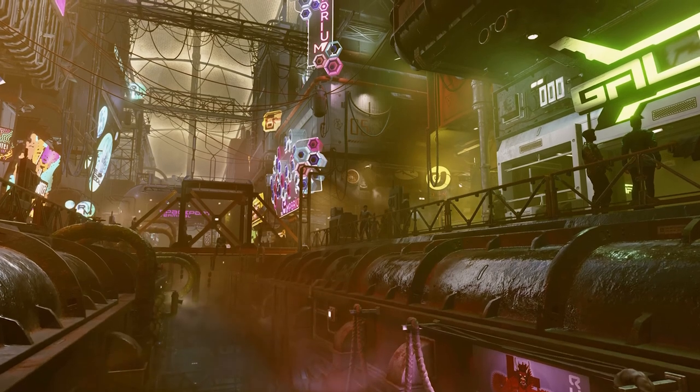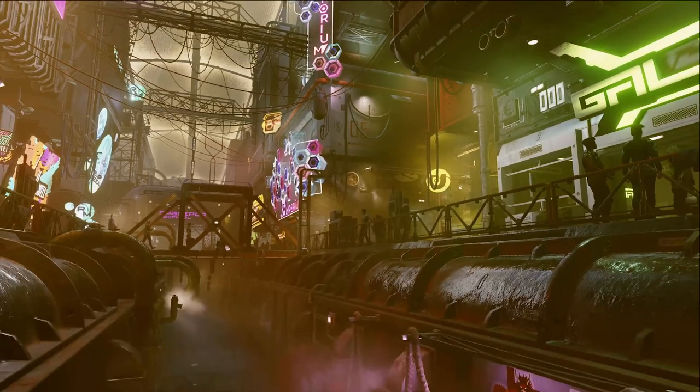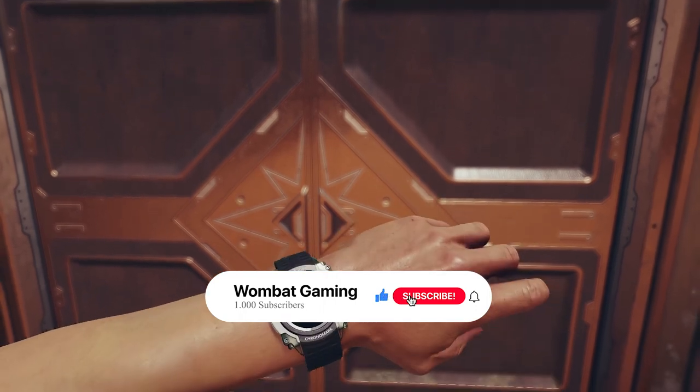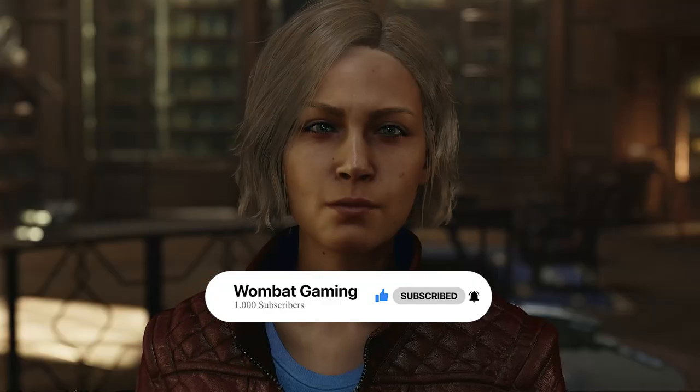Jumping back to New Atlantis we can see the Emporium which we were talking about earlier — it's just a large store that stocks a variety of goods for sale. Who knows if we'll have access to these shops or not. This part of the game was shown a couple of times in the gameplay reveal so I'm guessing it's a very important part of the game. If you're enjoying this video please give it a thumbs up and consider subscribing.